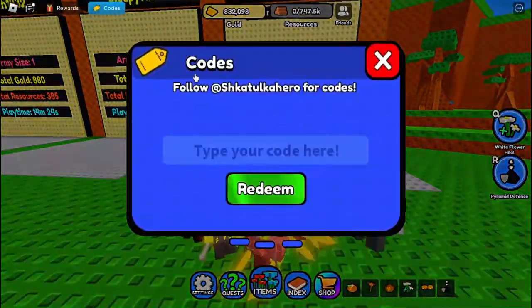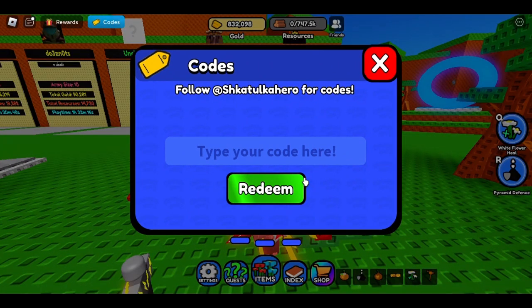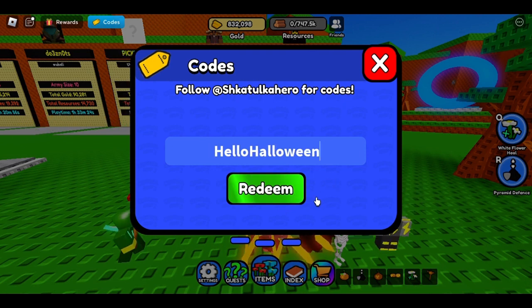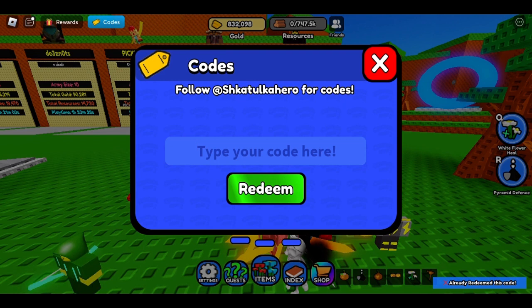There are codes in the game, so I'm going to give you some codes that will help you. The first code is 'Hello Halloween' — this is a Halloween event code and it will help you. I already redeemed it, so let's move on to the second code.